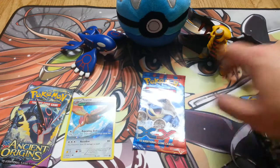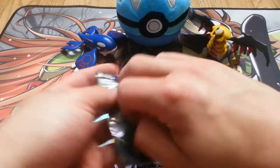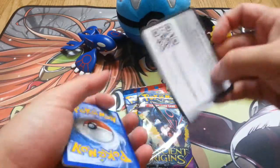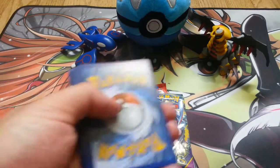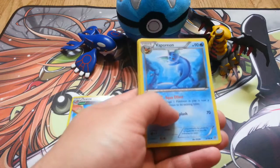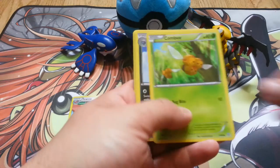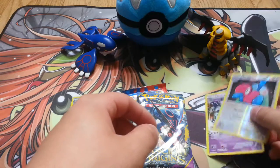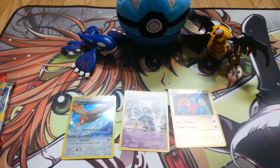We've got four packs to open up — I'm going to save the XY for last. Let's get started with the first Ancient Origins. Since I had such an awesome day, you guys will get every code in this video. We're hoping to pull a foil at least. We got Slugma, a nice Vaporeon, Ampharos is in this set — let's get a full art Ampharos. Golduck, Porygon 2, and a Golurk. Pixelate here. I think I already have that Golurk — I'd have to go through my Ancient Traits again.